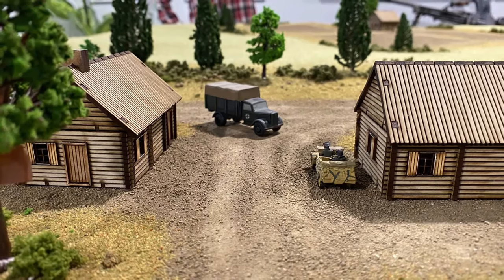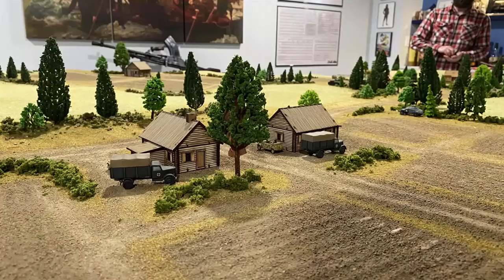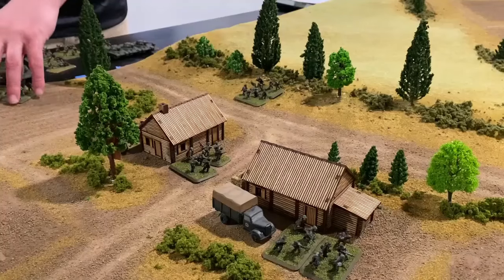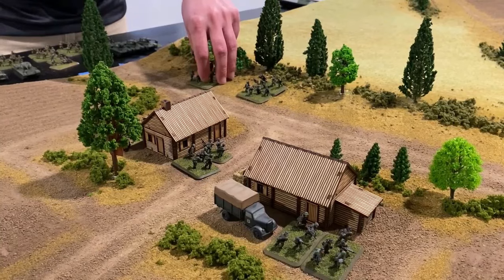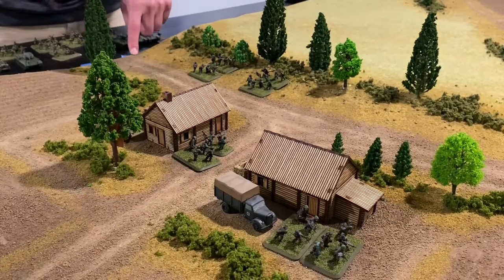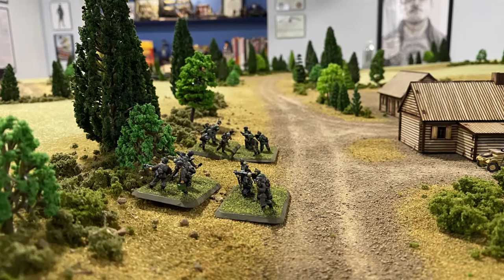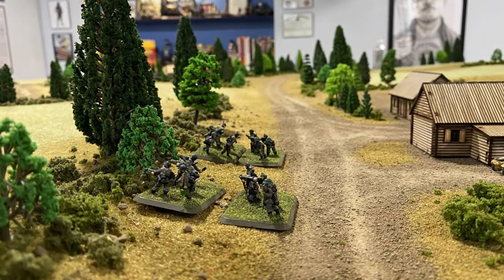The first German units make their way into the battle area. A motorized Panzer Grenadier platoon moves into the small hamlet on the table's right side. The men dismount quickly. The German squad leaders order their men into cover in the hedge. From this hedge, the infantry have a commanding vantage over the open wheat field, where their superior MG-34 machine guns can be used to full effect.